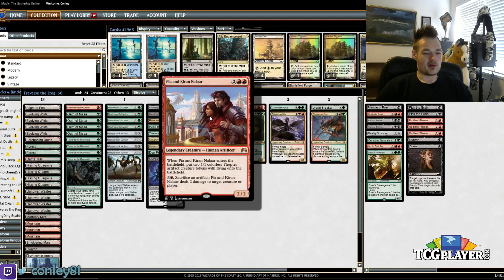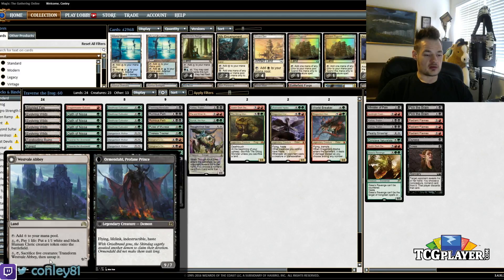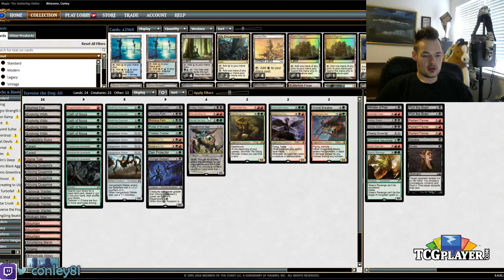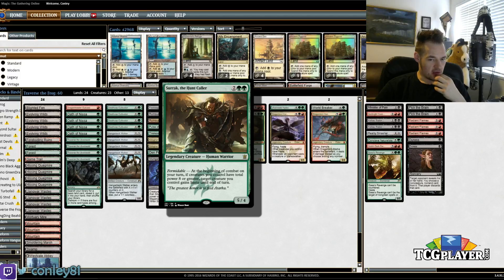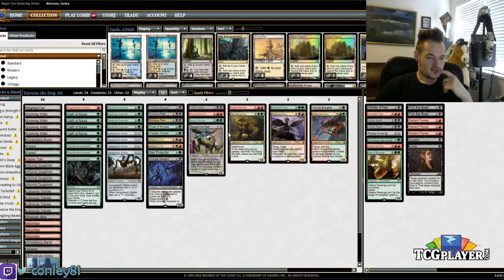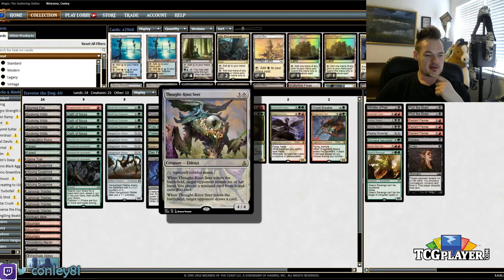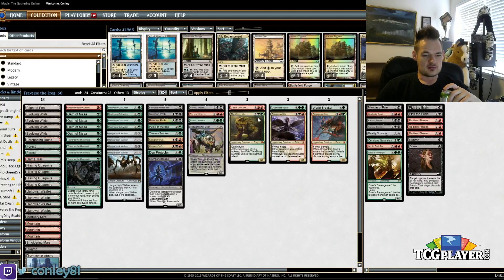Pia and Kiran Nalaar gives us three bodies with one card, which is helpful for Westvale Abbey. Also, the sacrifice effect comes in handy with Hangarback Walker — plenty of situations where this is our best card to grab. One Sarkhan, mostly for the Haste-granting, which we also replicate with Dragonlord Kolaghan — an undercosted 5/4 that gives Haste to one of our big fatties, of which we have plenty. One Thought-Knot Seer: we have six or seven colorless sources to play this with, so I'm not worried about casting it. It's the only card with a colorless casting cost. Obviously a great utility card.